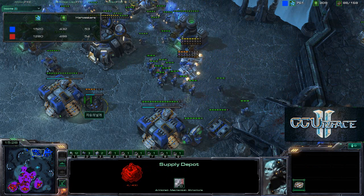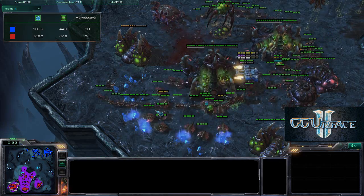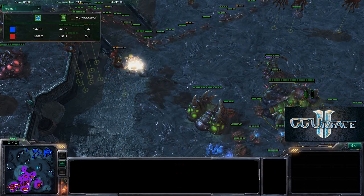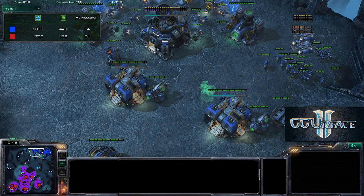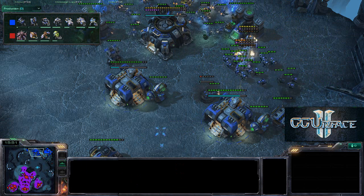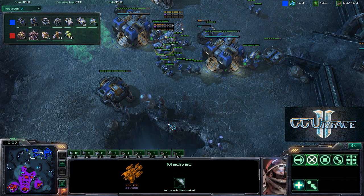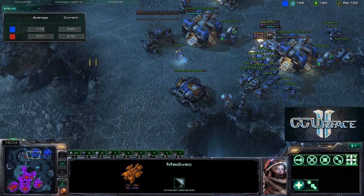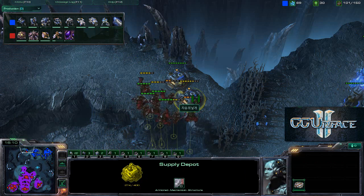The Terran's drop actually managed to kill a whole bunch of drones. He lost 8 Marines and 2 Medivacs but pulled off a very nice simultaneous defend-and-harass with incredibly high APM. Both players have incredibly high APM — the commentator jokes he has about 1 APM himself. Savior comes to harass the Supply Depot and is building additional drones to replace the ones lost.